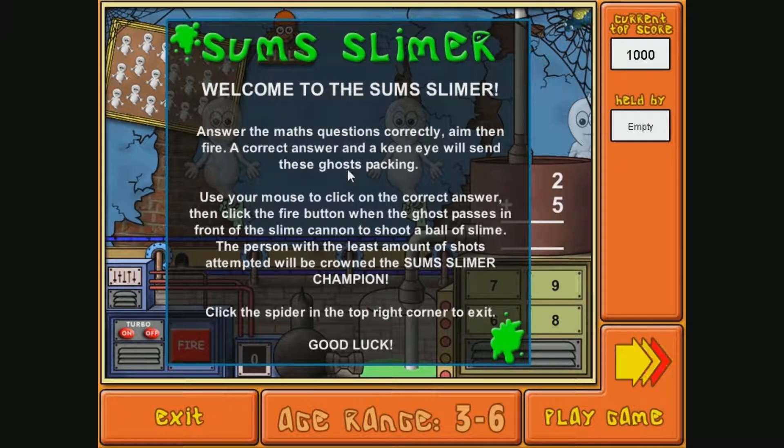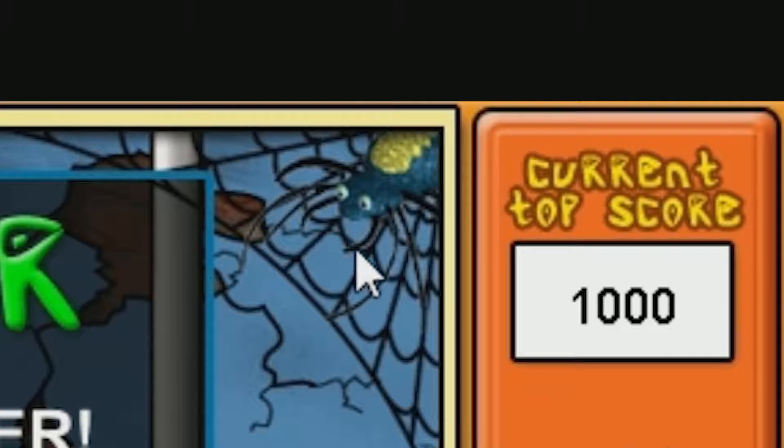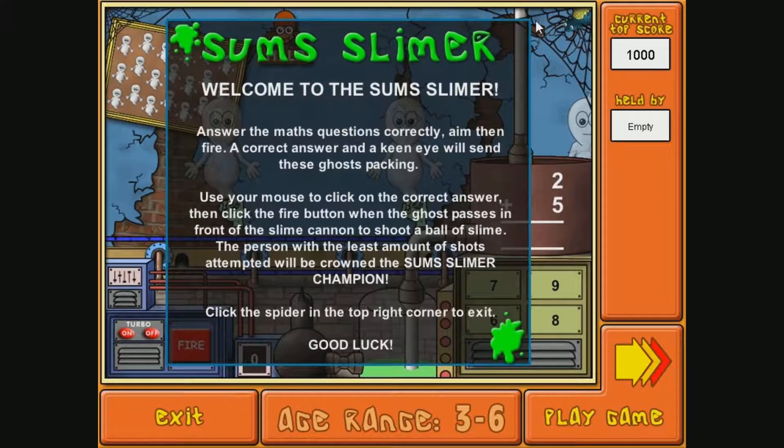Use your mouse to click on the correct answer, then click the fire button when the ghost passes in front of the slime cannon to shoot a ball of slime. The person with the least amounts of shots attempted will be crowned the Some Slimer champion. Click the spider in the top right corner to exit. What in the world is that? That is absolutely terrifying. I thought we learned our lesson about mixing 3D and 2D models. That thing is completely terrifying.